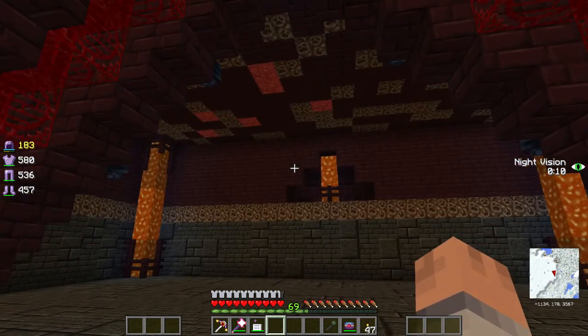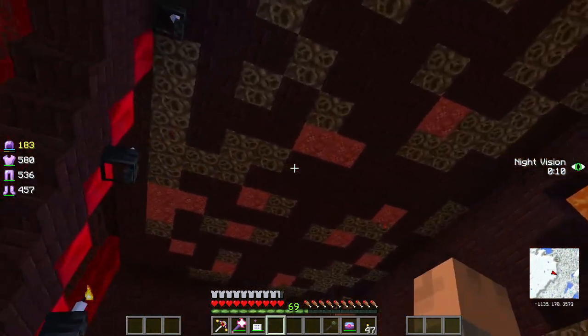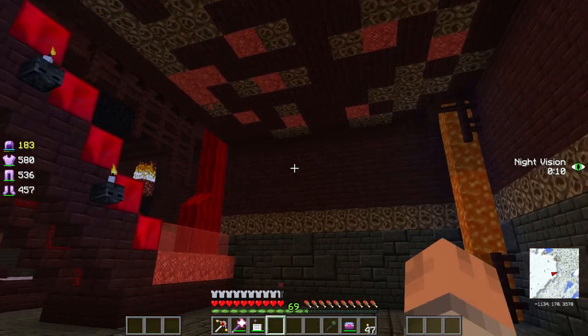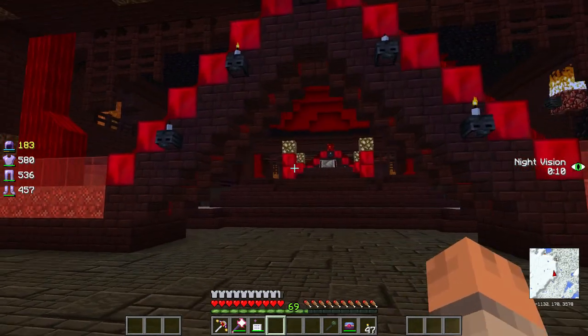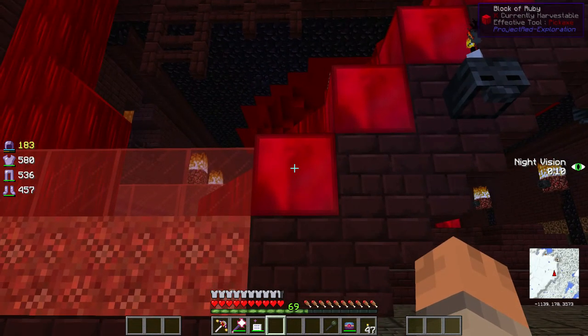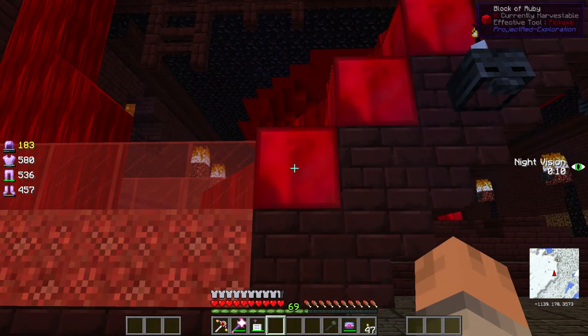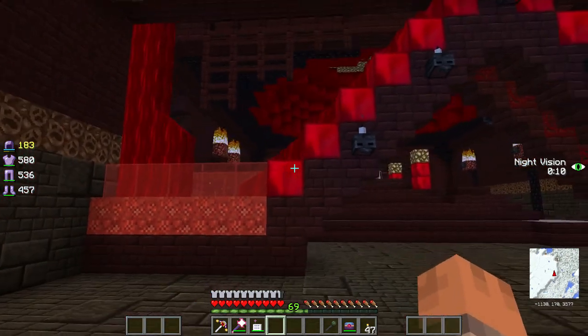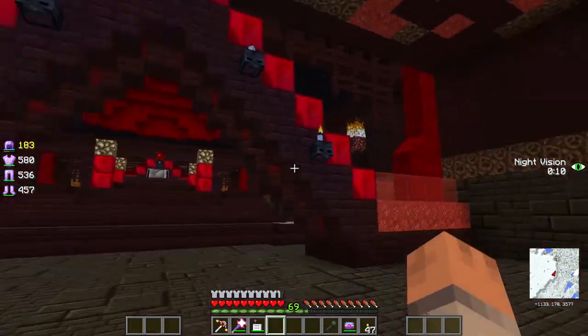Let me turn the night vision back on. The ceiling also has flesh which I think is awesome because you get this tripping effect. We've got soul sand and mostly netherrack - I did want to use netherrack from the beginning. Warpower turned me on to these blocks of ruby which I never played with, and we have so much ruby we're not using. I think they go really well with this room - a very nice red.